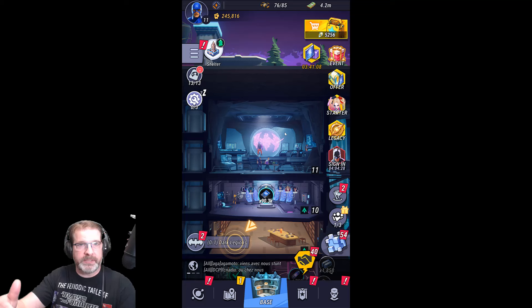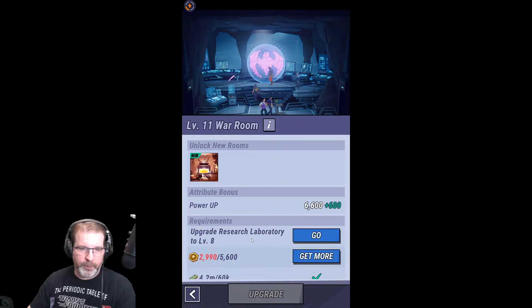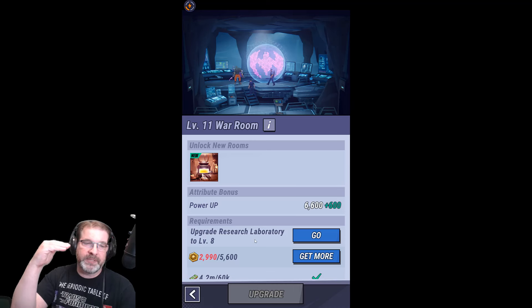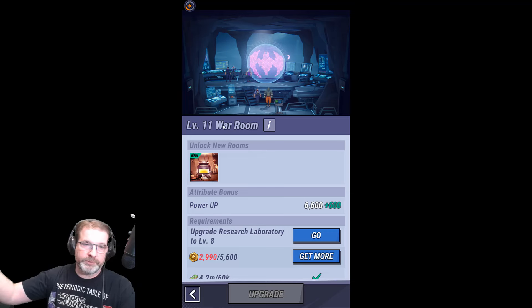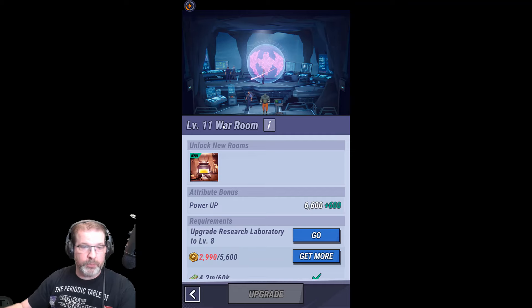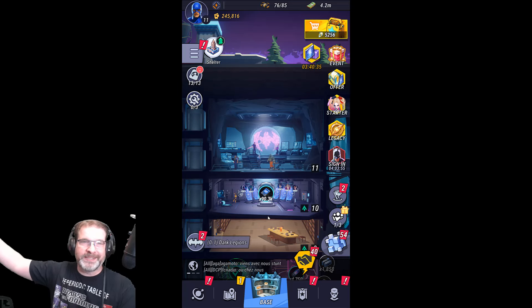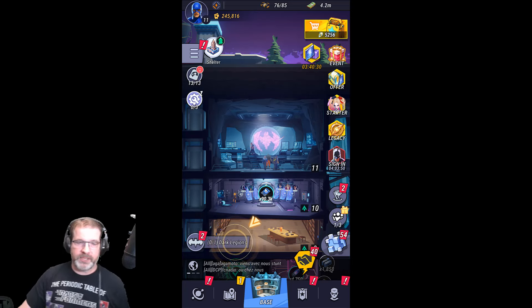The requirements to upgrade your war room aren't as steep as they used to be. To go from war room 11 to 12, I only need to upgrade my research laboratory to level eight. Before, in the landscape version, I would need to get my research laboratory up to level 11 — the same level as the war room — then upgrade my war room. So they've helped with that as well. Overall reduction of timers was a huge piece of feedback throughout the entire history of playing this game.